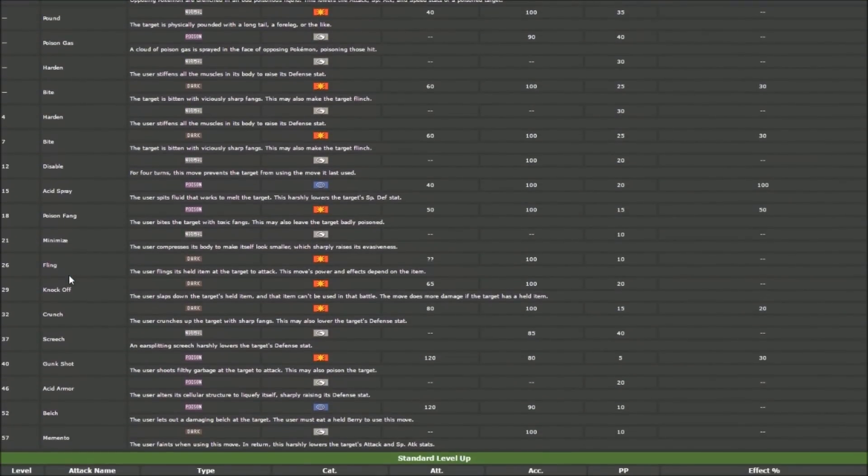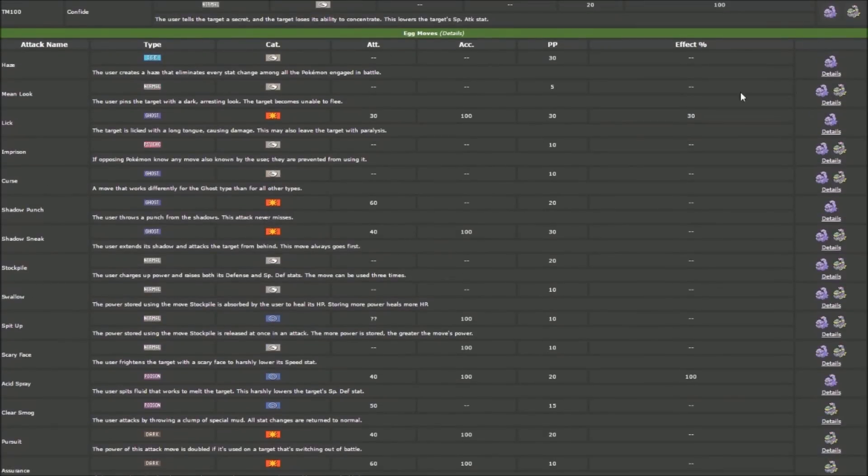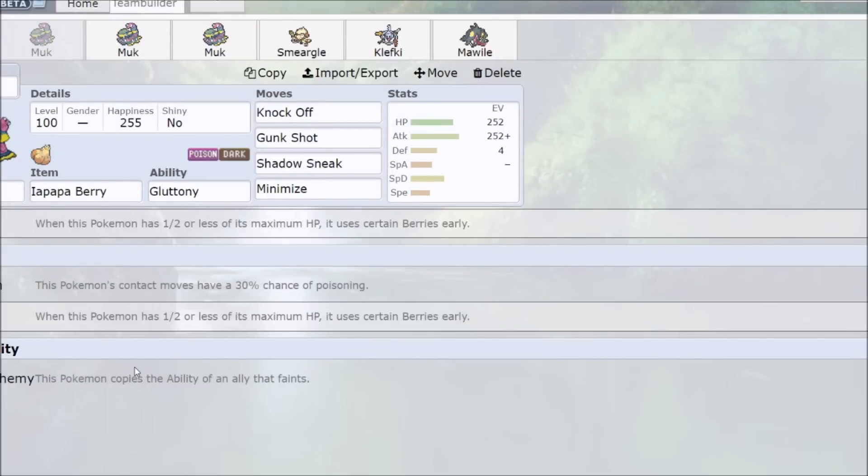Looking at the moveset, we see Minimize, poison moves, and some status options. In egg moves, we can set up Curse for extra tankiness and damage. Shadow Sneak is Muk's bread and butter — you do big damage and finish off with priority, plus a little Ghost coverage. Clear Smog is unique to Alolan Muk and is actually better than regular Muk's Haze, because you can Minimize freely while still being able to remove your opponent's boosts with Clear Smog. Assurance as a Dark-type STAB doubles combo is also nice to have.